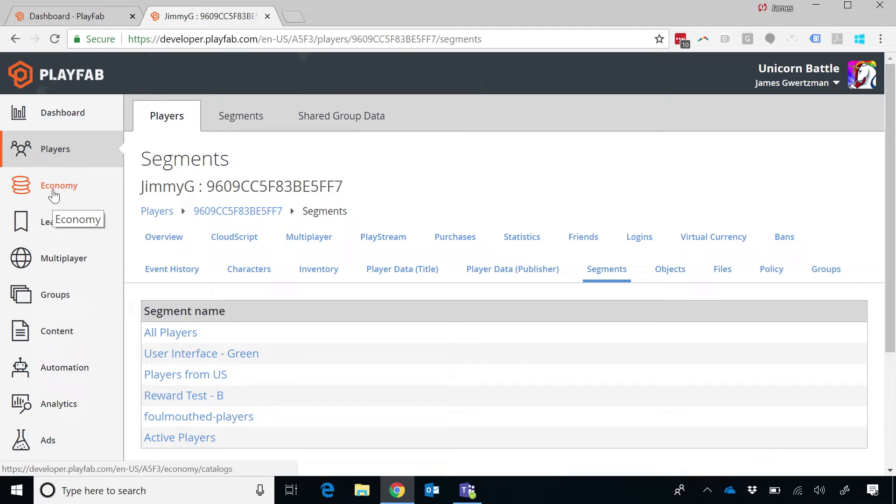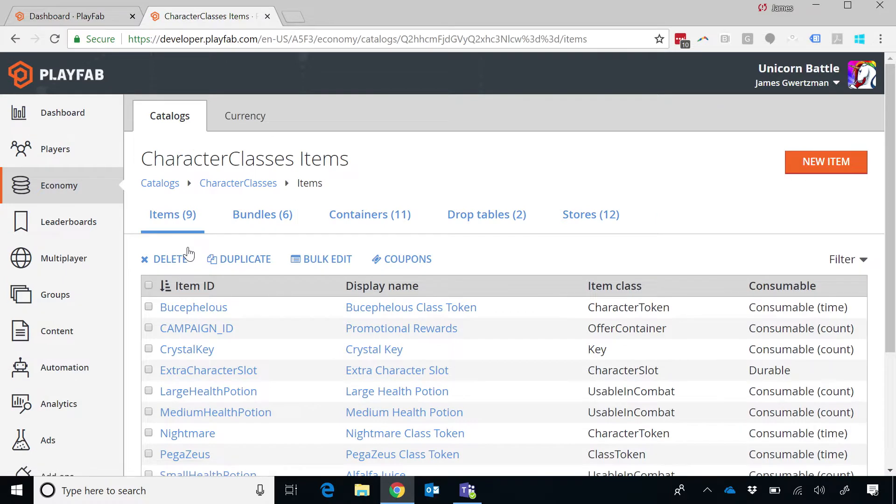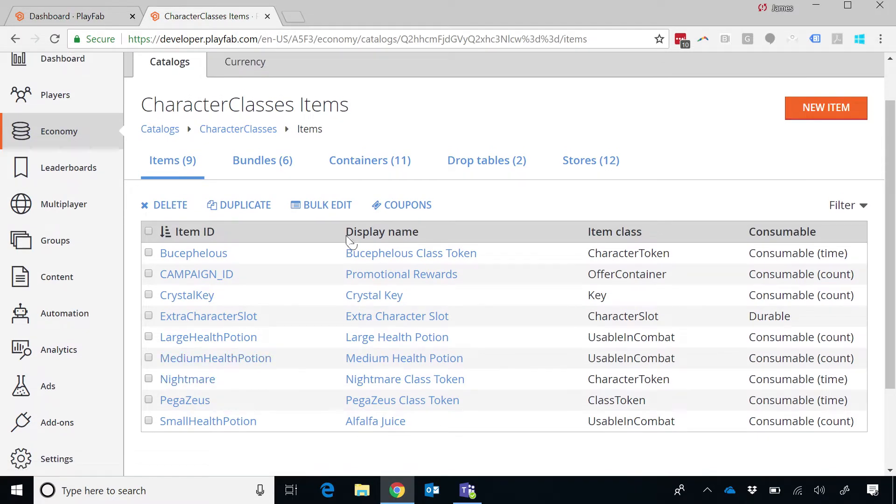Where this gets interesting is how we can change what's happening in the game based on that segment. Take the economy of my game — I've got this notion of what we call catalogs, which are things you can sell. This is the part of the product where you manage everything you sell in your game — things like virtual items like potions or swords, also hard currency items like coin packs — a thousand gold coins you can buy for $9.99 on Apple.